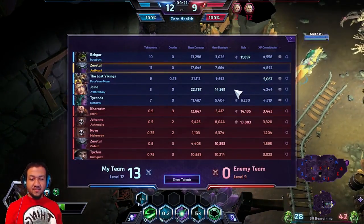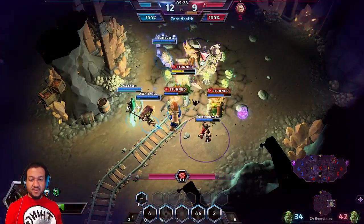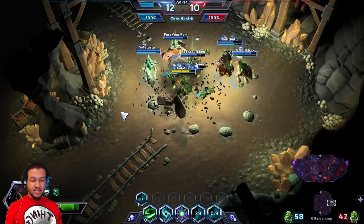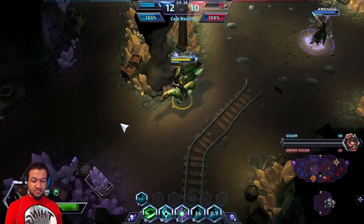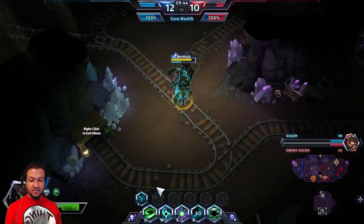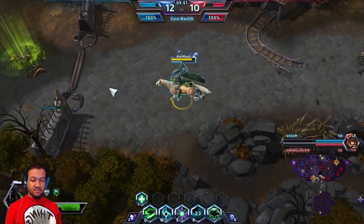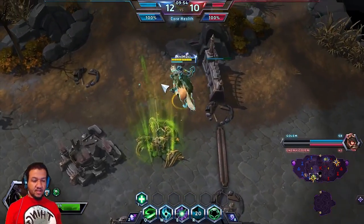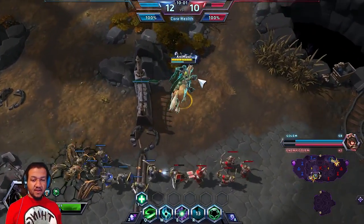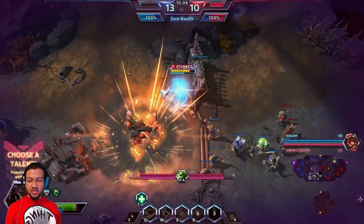We got 11 kills, no deaths, 17,000 on siege damage, and 7,000 on hero damage — which is pretty freaking epic. Looks like we might get the strongest golem again even though we got a late start down here. Instead of teleporting, we're gonna head down because they may push, and if they try to push through we need to be prepared. I'm gonna hang back and give some team support to make sure they don't get away as the rest of our team pushes through.